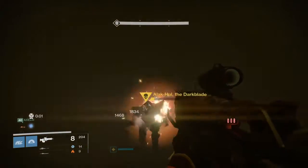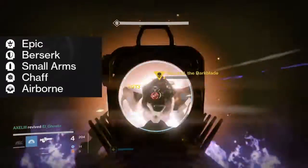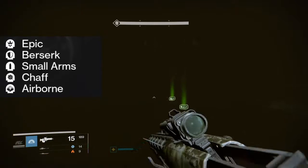The modifiers for this strike are Airborne, where players deal more damage while in the air; Chaff, where player radar is disabled; Small Arms, where primary weapon damage is favored; and Berserk, where minions of the Darkness won't flinch even after massive damage.